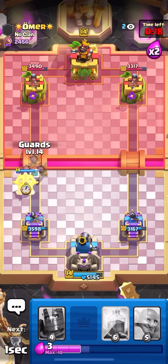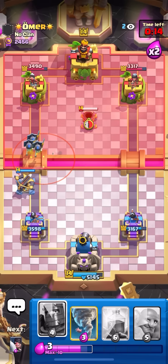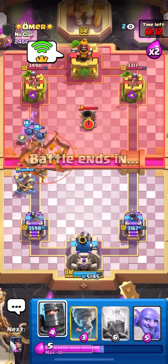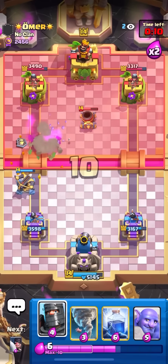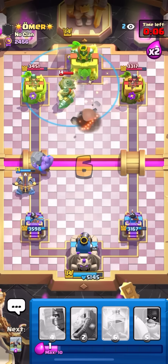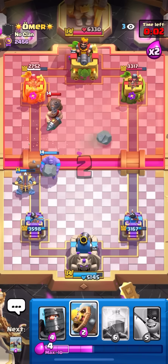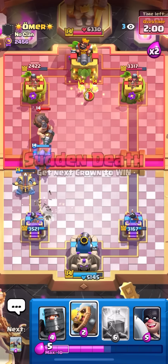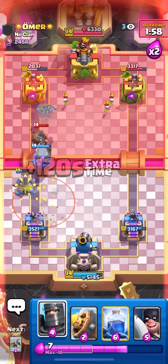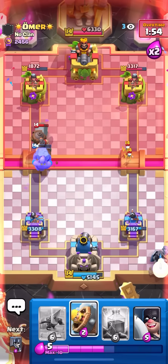I'll go for the X-Bow on the left lane, then guards right away. I was trying to predict him Hogging on top of that. He just Earthquaked nothing - this guy is playing terribly. I'll go for the Bowler just in case he Hogs, and then Tornado this Mighty Miner right away. I know it's aggressive, but I need the damage. He's not back to Earthquake yet either, so he's gonna have to cycle three cards to even get back to it. He's gonna Earthquake when the X-Bow is at maybe 5% health, probably less.